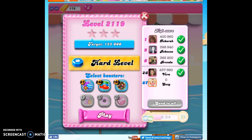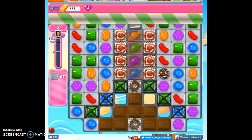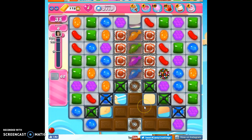Let's see what I want to bring with me. I think I'm going to bring in a color bomb, and I'm going to try to forestall using it. Let's talk about this level. We've got 35 moves to clear out 62 jelly and reach 125,000 points. We've got a few helpers on the board besides our color bomb we brought in.